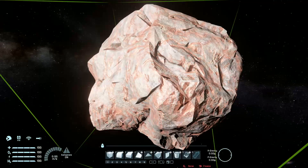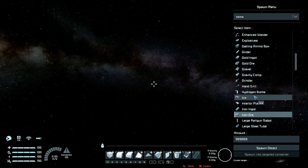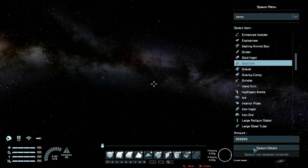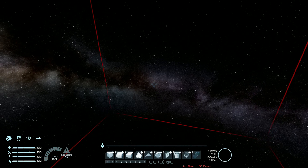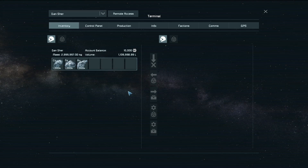For the survival kit we will just test stone. Then for the basic refinery we will test what it can refine. And for the advanced refinery, we will also test it with and without the efficiency modules.